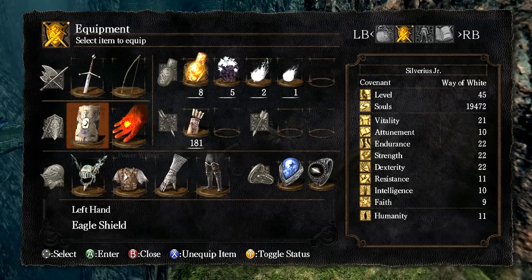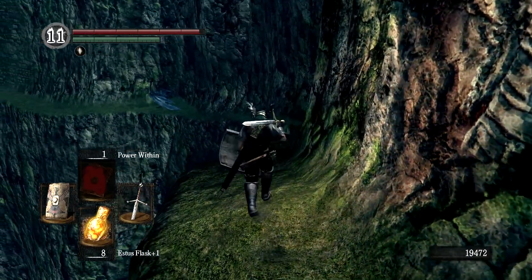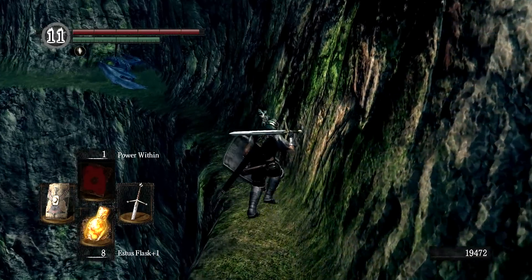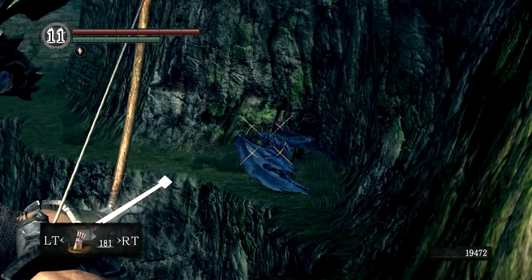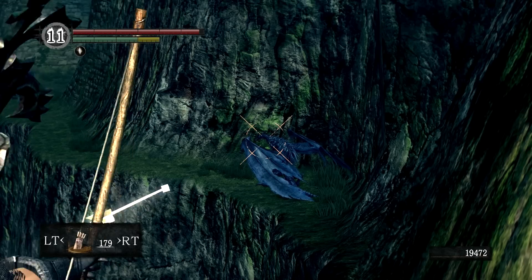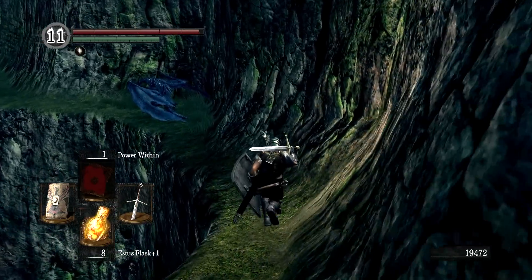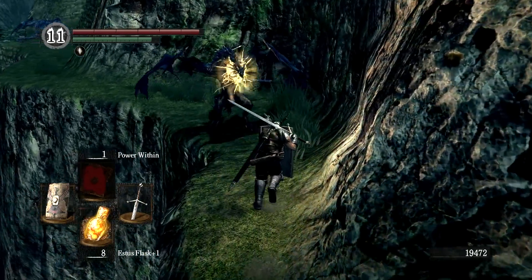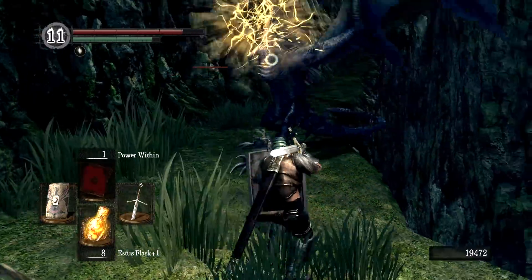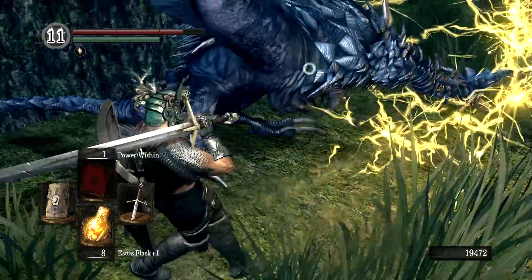I'm switching to the Eagle Shield. Even though it's only 95% physical damage reduction, it has excellent lightning damage reduction. These wyverns coming up only have two legs, not four, and they breathe electricity, not fire. So for them we want good lightning defense to get up close and personal. It's possible to snipe them with a bow from back here, but it's going to take a while and I don't think we have enough arrows. You can see I had minimal HP reduction from his lightning breath — that's all thanks to the Eagle Shield.